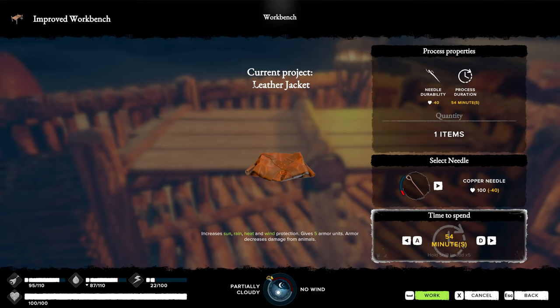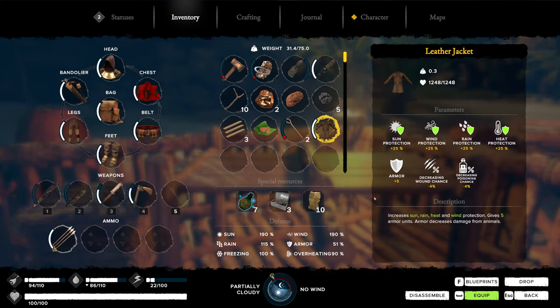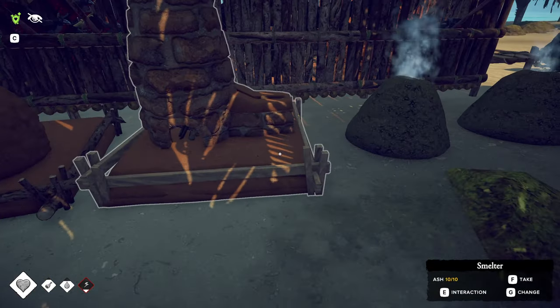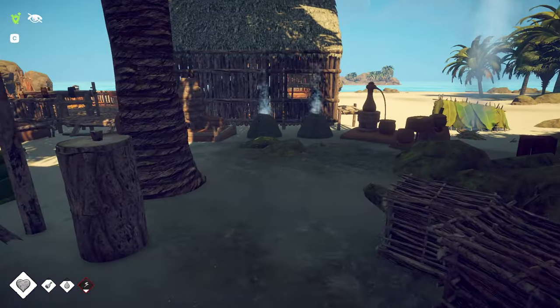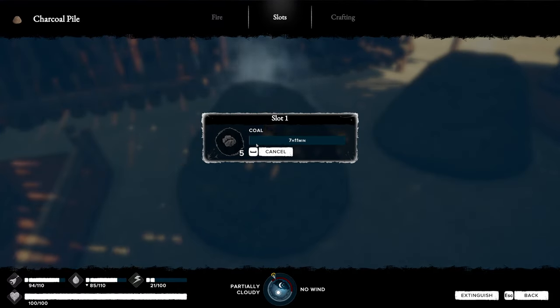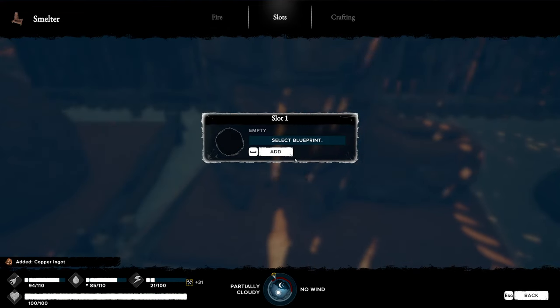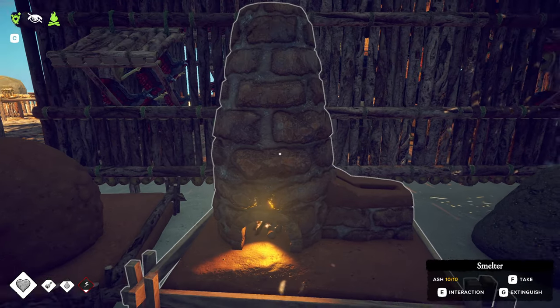There we go — crafting our leather jacket now. We now have the leather jacket. But what's better than a leather jacket? A jacket with copper plates. So we need copper: I've already mined some copper ore. To power the smelter we need coal, so we come over and burn quigs to make coal. We turn on the smelter and add the copper ore — along with one I've already finished — to smelt our copper ore into copper ingots.